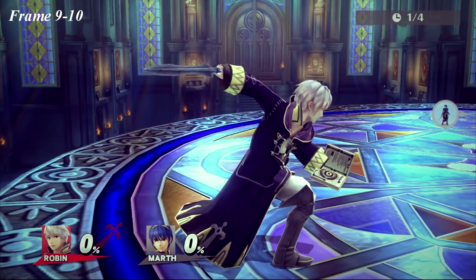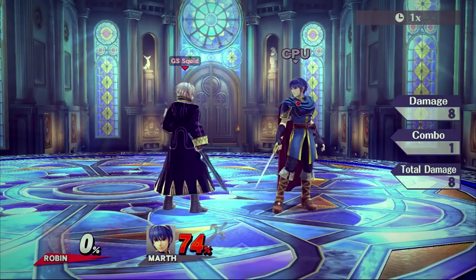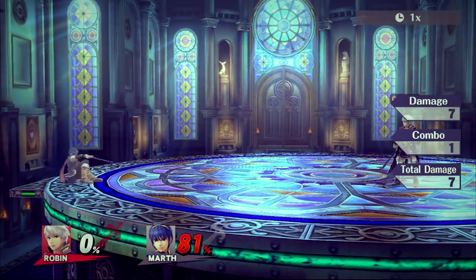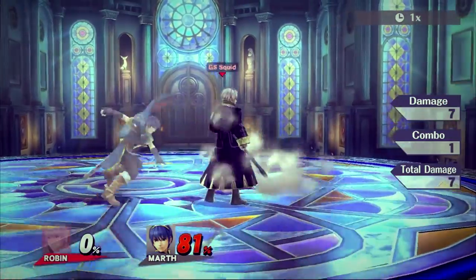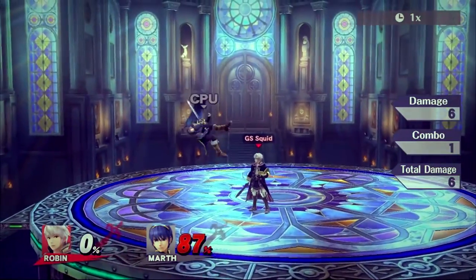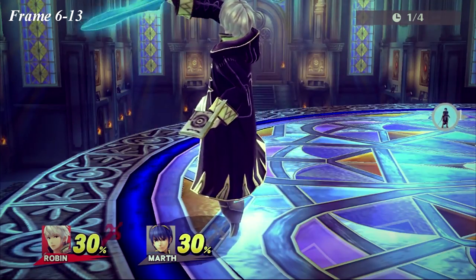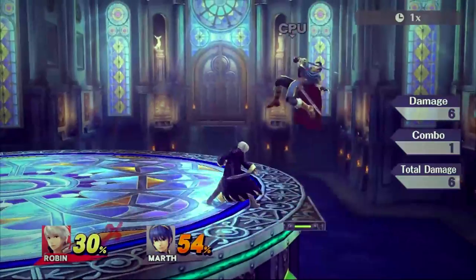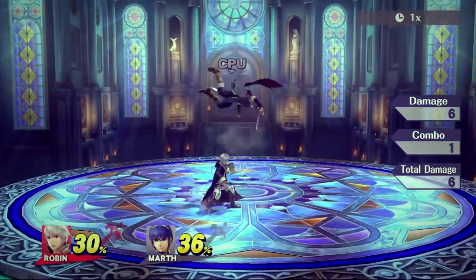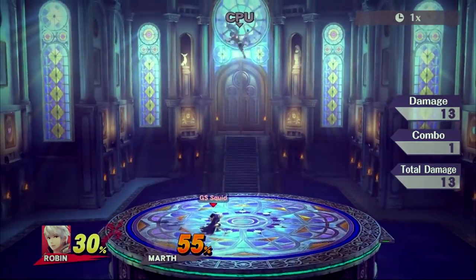Forward tilt is pretty bad and very situational. You can use it to catch rolls, but if you're in a position where this can be done, it's more advantageous to dash or pivot grab instead. I will cover why later in the video when I discuss Robin's really good grab game. Up tilt lets Robin combo from down throw at around 30-50%. It's disjointed and can lead to strings with up air or even itself, though it's kind of a subpar anti-air move.